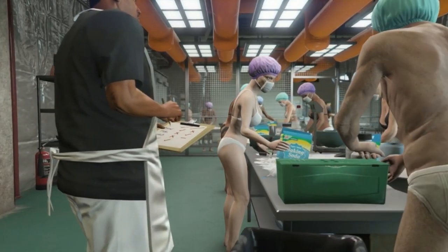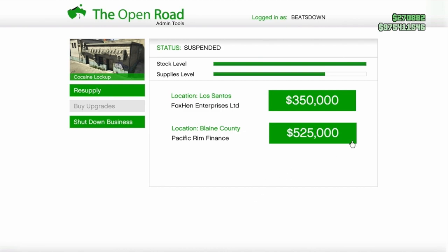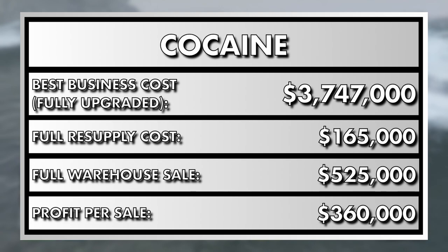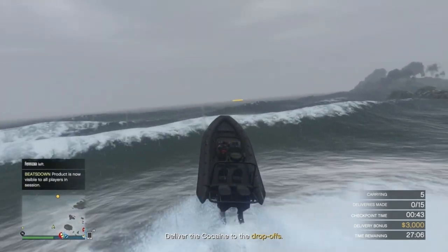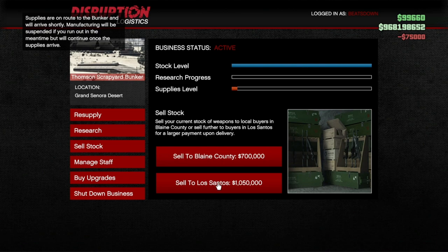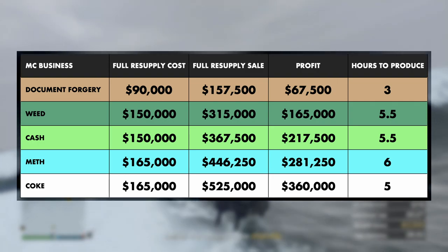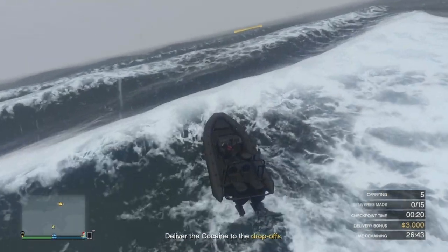Now the daddy of MC biker businesses — the Coke factory. A full warehouse used to sell for $420,000, but that has now been increased to $525,000, which is $105,000 more. Each full warehouse sale will net you a profit of $360,000, as it costs $165,000 to fully resupply. For each $75,000 spent on resupplying, you earn $135,000 back as profit — on par with the bunker, which was well known as the best passive business in GTA Online. It takes just 5 hours to fill a Coke warehouse, but only one and a half hours for one supply to be turned into product, compared to the bunker's nearly two and a half hours.